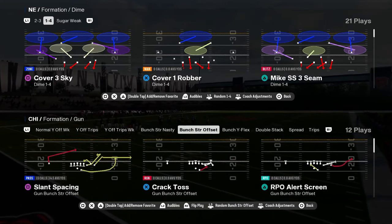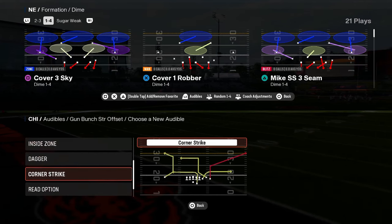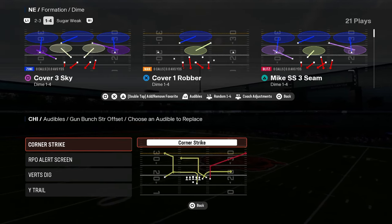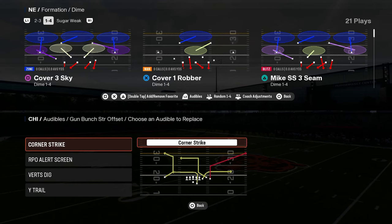And then I'm going to be coming out in bunch strong offset. It has so many good plays — corner strike. A lot of people don't realize that corner strike is the best corner out in the game. It is the best corner out in the game, it's not even close. It's so good — it beats man and zone, and you can give it a speed burst.